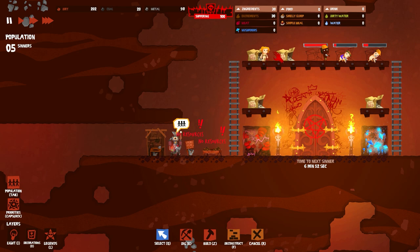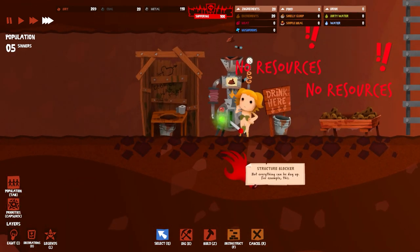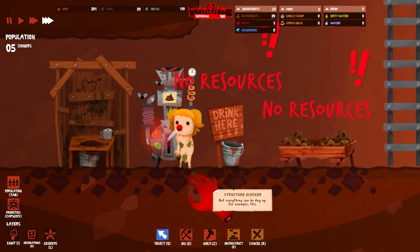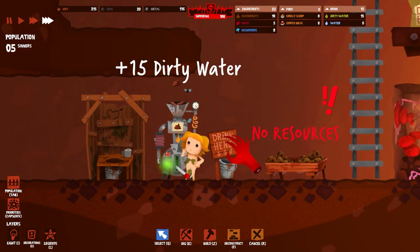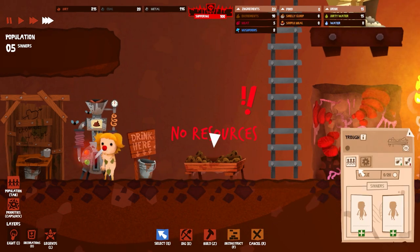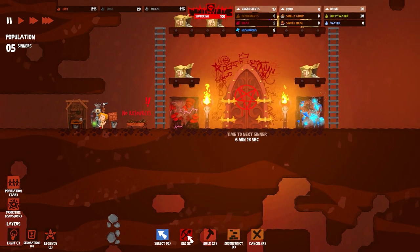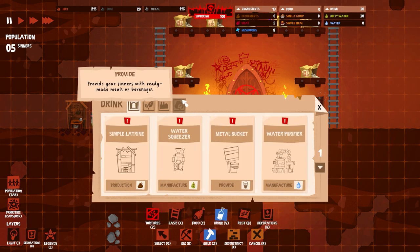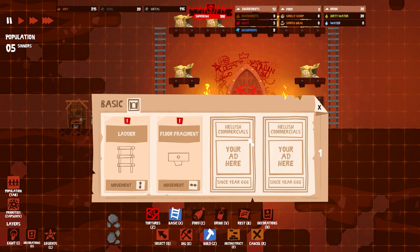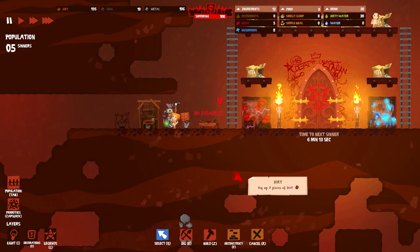These guys are going ham over here. Who is this — this is Eve. Every time I start with Eve she's gonna get started on this, which basically takes poop and turns it into water. That water goes into the drink bucket, which you'll see in a minute. There are no resources and suddenly there are resources. This takes smelly gloop — so I need to get a cauldron built. I just assumed they're gonna eat slop.